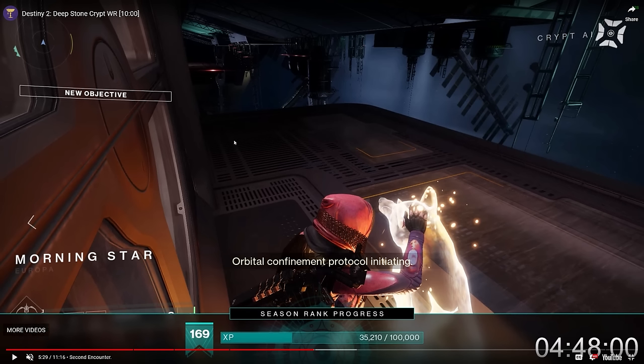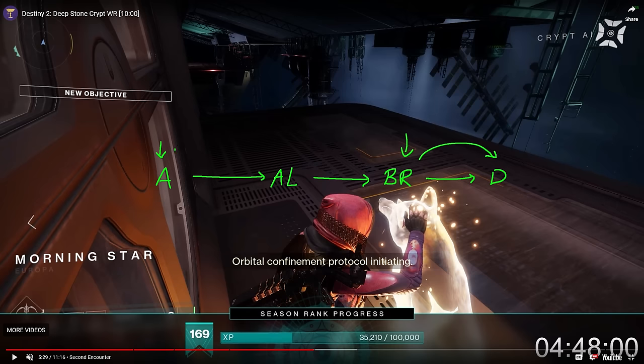To recap the checkpoint structure: Atrax is here, then you have Airlock hit by Zero, then Briggs hit by Gunnerhawk, and then Descent which is third encounter. Gunnerhawk hit Briggs and went to the descent checkpoint, so now everybody else can get pulled from Atrax straight to Descent. That's how the checkpoints work in this raid.